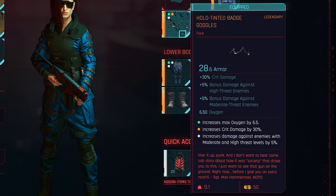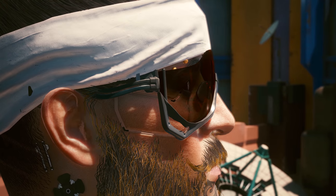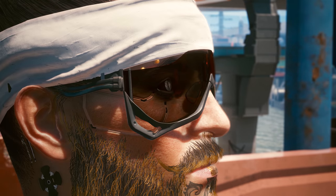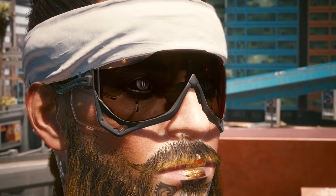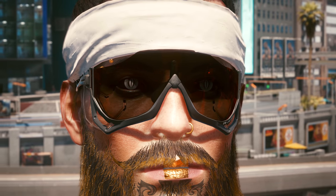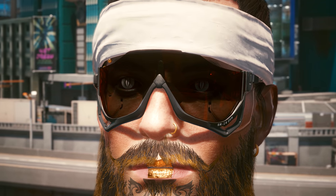Mine came with: increases max oxygen by 6.5, increases crit damage by 30%, and increases damage against enemies with moderate and higher threat levels by 5%. Note that the white headband is not part of the badge armor set — I just put it on my character to keep his hair out of the way. The goggles have an almost safety-goggle look; while practical, I don't personally think they look that great.